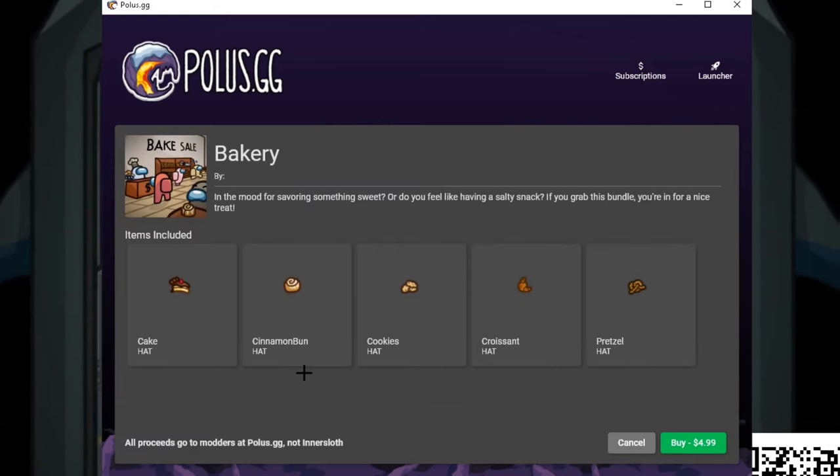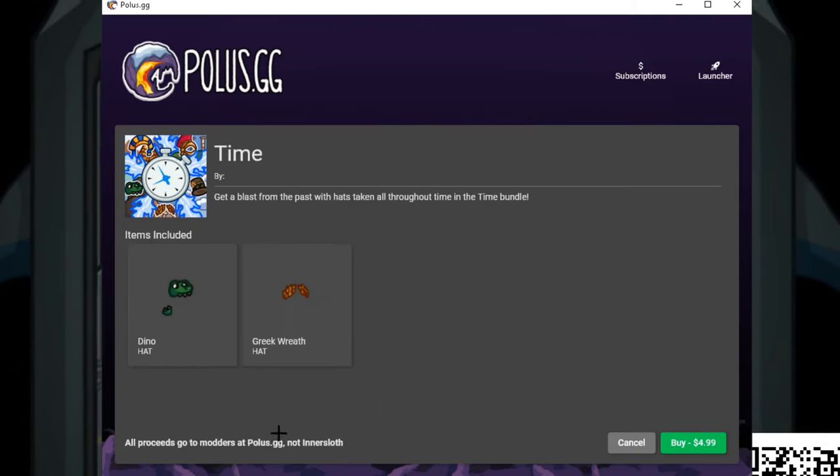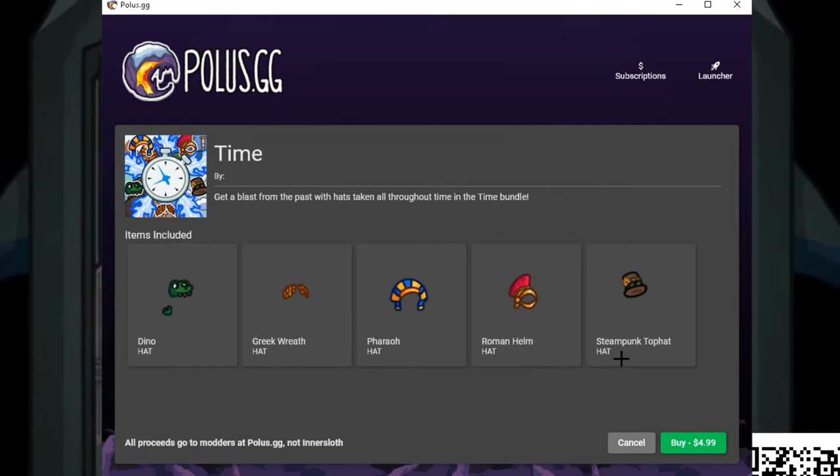Next we've got the bakery bundle, which is kind of like the fast food one but all bakery items. We've got a croissant, pretzels, cookies, cinnamon, and a cake just sitting on top of your head — pretty cool, and it's five dollars. Then second to last we've got the time bundle with a dino, a Greek wreath, a pharaoh, a Roman helm, and a steampunk top hat.